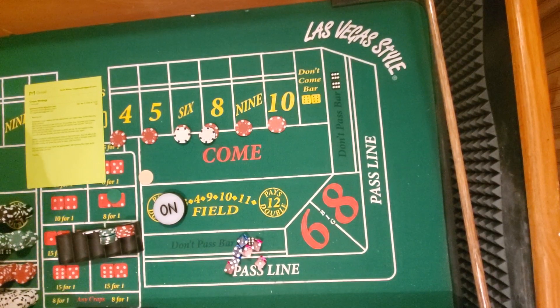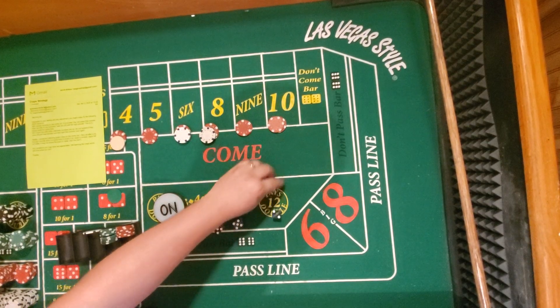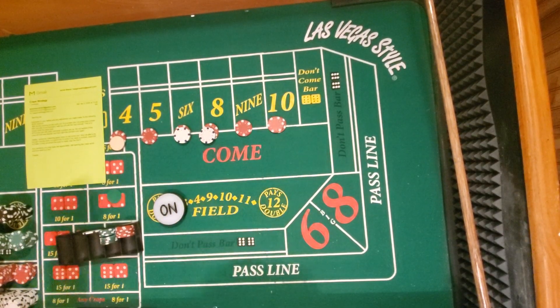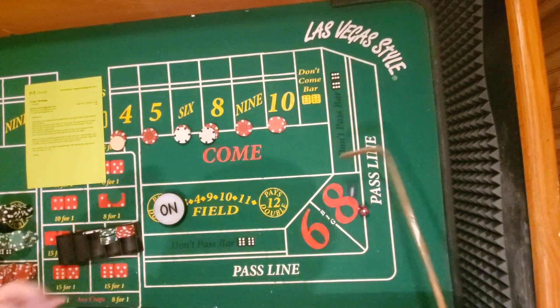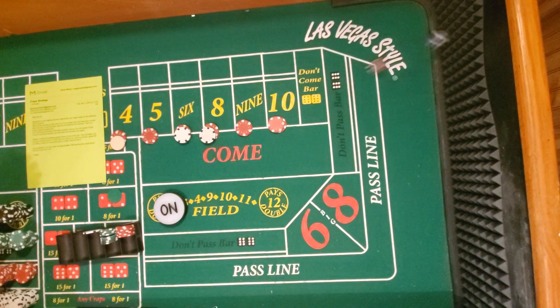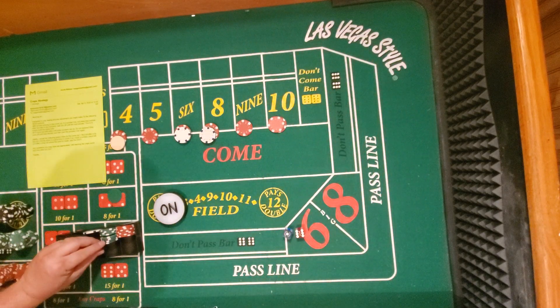All right, $64 across — we'll go working. I don't think that matters on or off. All right — two hits. Aces. Seven — okay, so we lost that one. I'm just gonna drop $64 — $65 here.